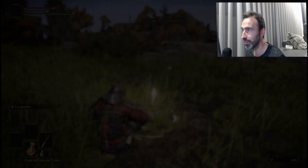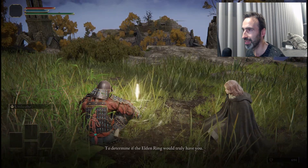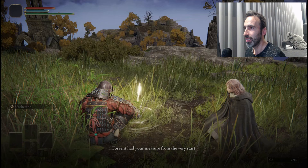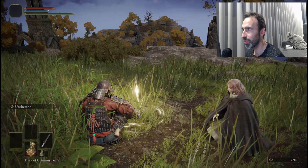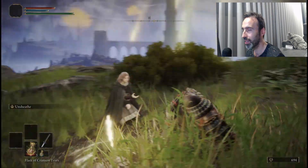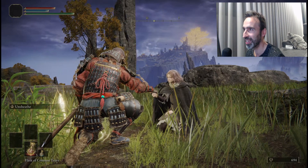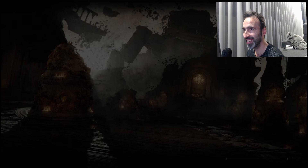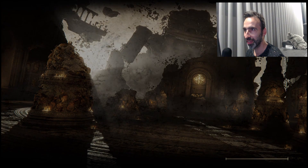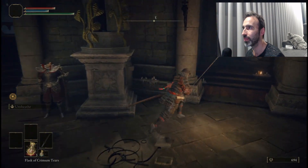Talk to Melina and we're getting close to the end — after this we're actually going to fight Margit. We have all that's needed; it's just executing all the steps of the strategy. Hopefully I don't make any mistakes. Go forward and it's on the right side — here you have the blacksmith.